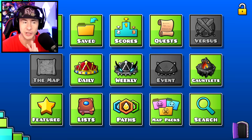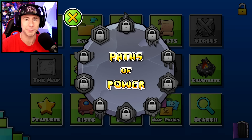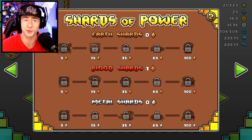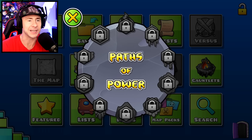The first thing you should do is click on Paths. There are all these different Paths of Power which correspond to the different elements in the game. In 2.11 there were fire, ice, poison, shadow, lava shards, and now there are five new ones for 2.2: earth, blood, metal, light, and soul.